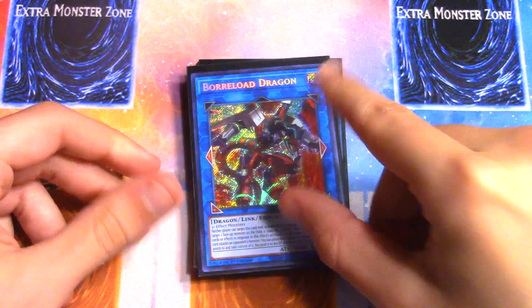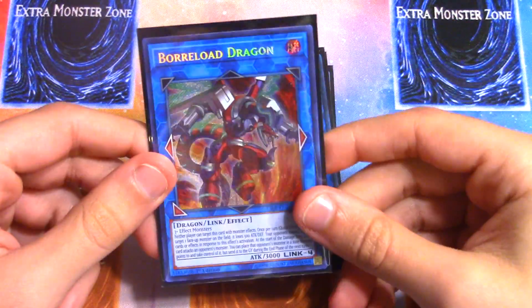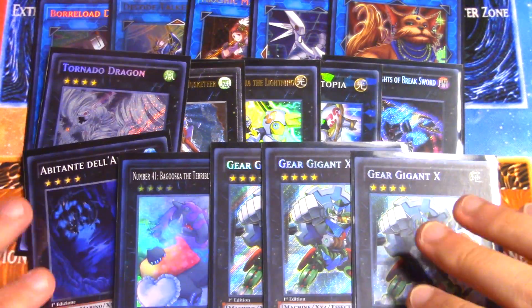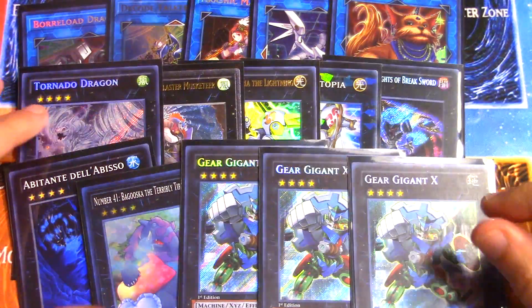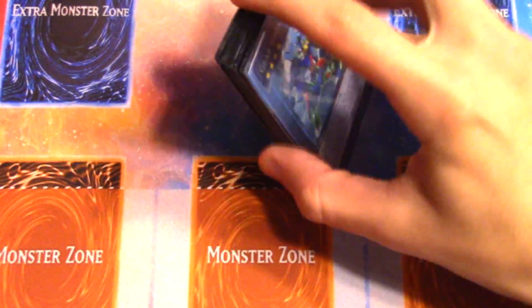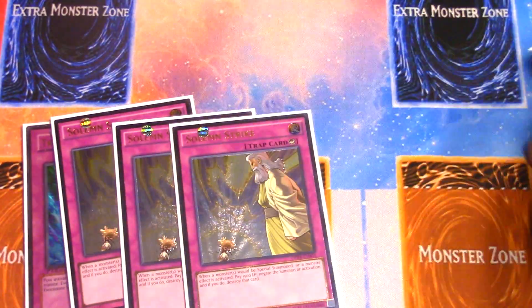Finally, Borreload Dragon — you can go into him quite easily with Soul Charge, Geargia Gear, and MK2s. You can spam the board and he's a win condition. You can also try the Brilliant Fusion engine in the main deck — it gives you an extra normal summon for the turn, which isn't terrible, but it takes up five cards in your main deck and one in the extra deck, which is why I didn't use it. In the future with Akashic Magician and the Grinder Golem stuff this deck could have some cool additional plays.